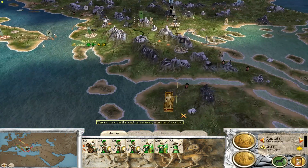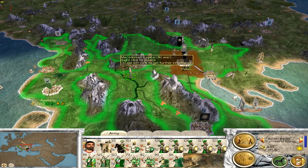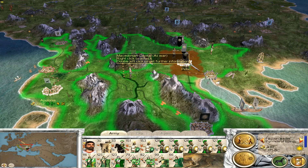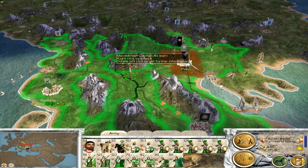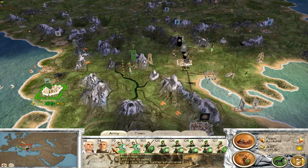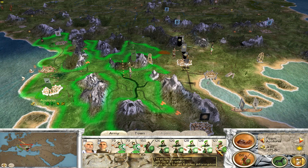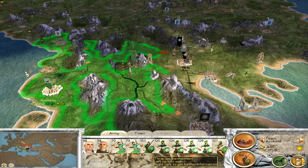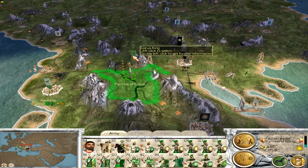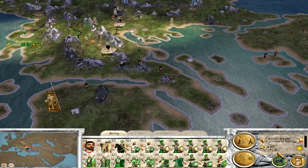Alright, next turn. They've moved away — they're all congregating around Pella, which is a bit of a bummer really. What I think I will do is send these two units and this sword unit up to join this army. We're going to come down this way and we'll take Larissa instead.